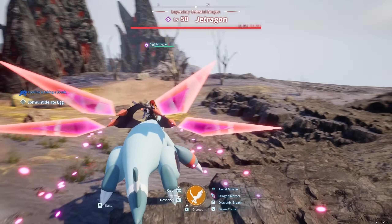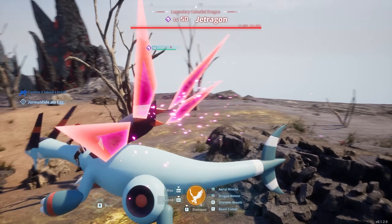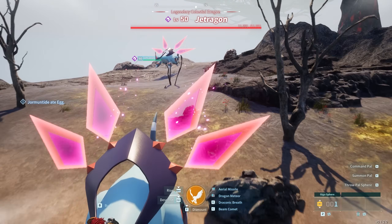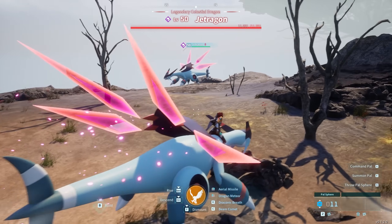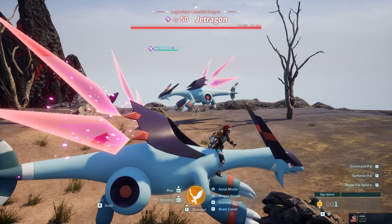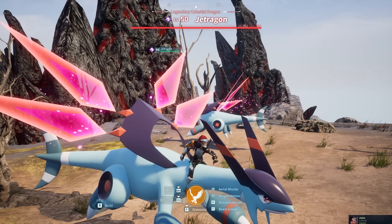Jatragon is a dragon type so he is weak to ice, so any ice POWs that you have will be really good against him. You'll also want the legendary spheres to capture him, which I don't have any on me at the moment. Make sure you have those and come prepared with at least 10 of them to be able to capture Jatragon.